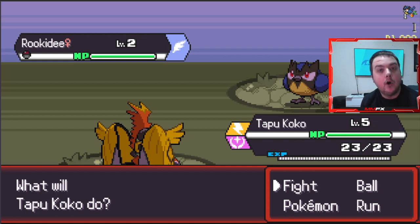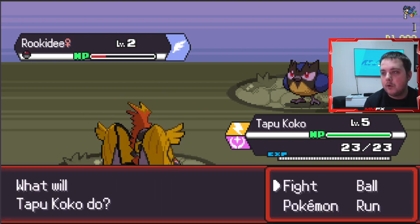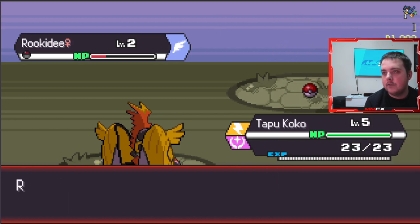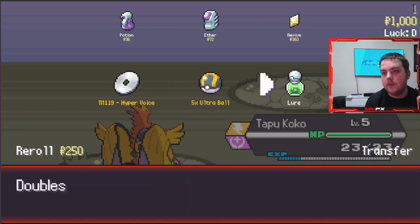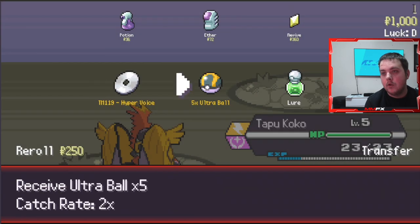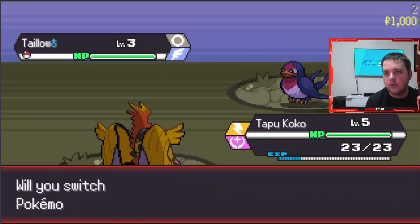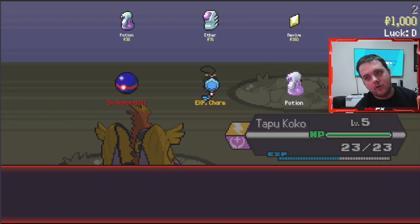Welcome back to the next video. Today we're going into Pokerogue Classic again. We do have a lot more Pokémon, and I'll show you if we lose this - I think we might do relatively quickly. Let's try and catch this Rookidee first; not too bad, they're really good actually. We caught a Tapu Koko in an endless run.